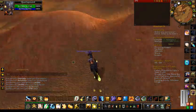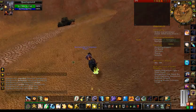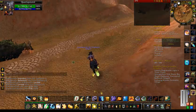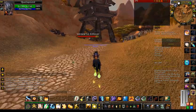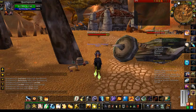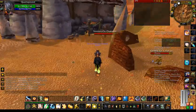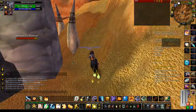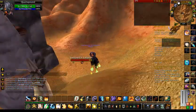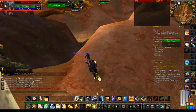I've heard you can do this with other classes that don't have slow fall or levitate. There is a way I think you can walk along the side of the mountain and still hop up on top — I haven't tried it yet. It's just easier with the priest. I think a mage can do it as well with slow fall. And anybody with rocket boots and parachutes — things like that — you can most likely do it if you can get to the top.